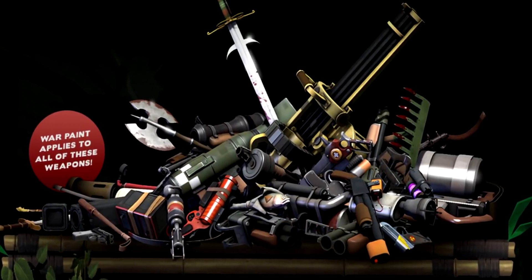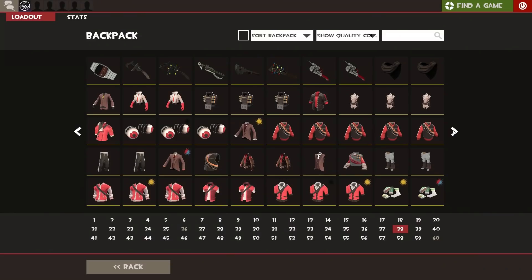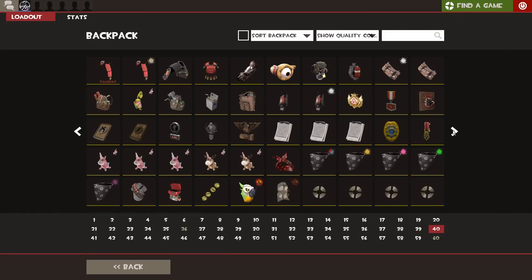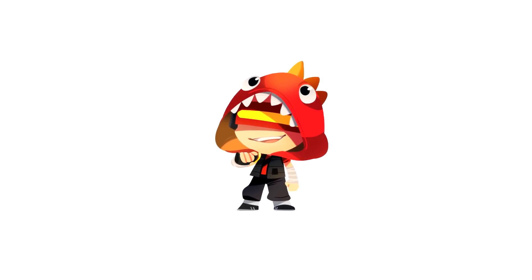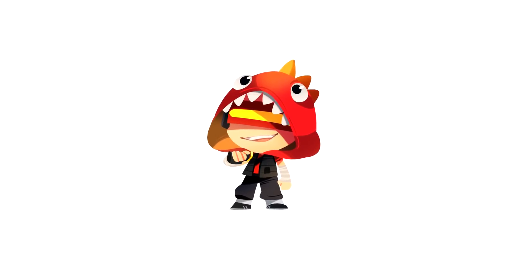Have you ever wondered how many possible combinations of weapons there are in TF2? It's pretty common knowledge that TF2, while it's more well known for its stupid amount of hats, also has a lot of weapons for players to pick and choose from. That must mean there are tons of combinations to pick from. So I actually went and worked it out, and it was much easier than I thought.